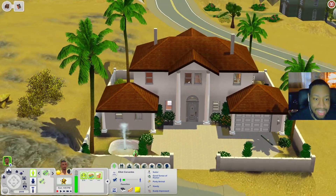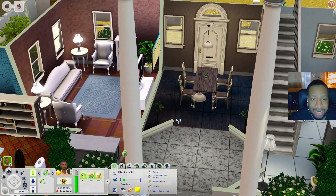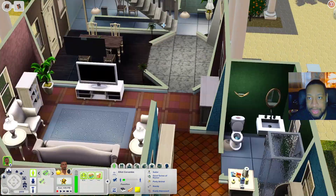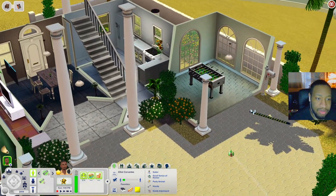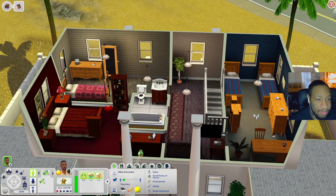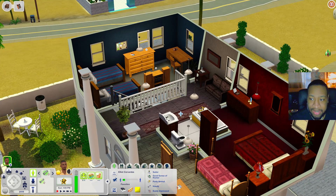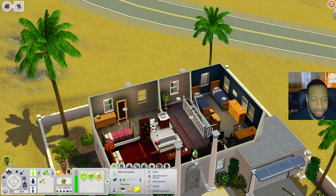Now let's check out this big fancy house — I really like the way it looks. When you come in there's a dining room, a living room, a little office area, bathroom in the corner, and on the other side a kitchen with a foosball table room and even a parking space. Upstairs you have a bedroom, another bedroom, a bathroom, and another bedroom with two single beds — probably for kids or teenagers. There's also a computer desk, stereo, and a little chair out in the backyard.